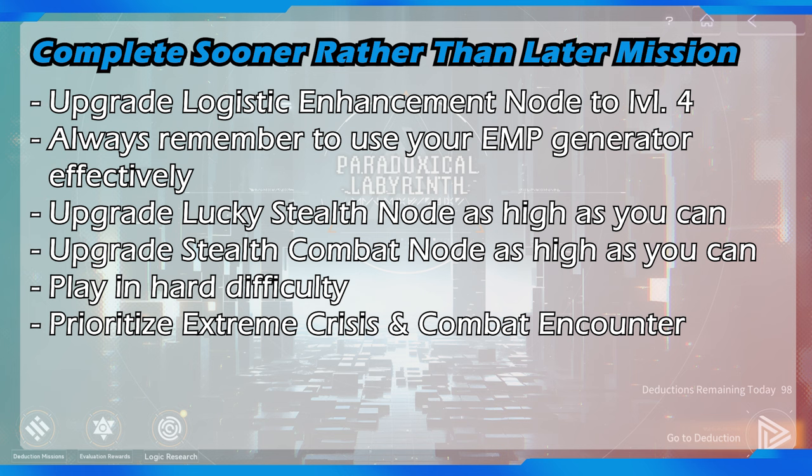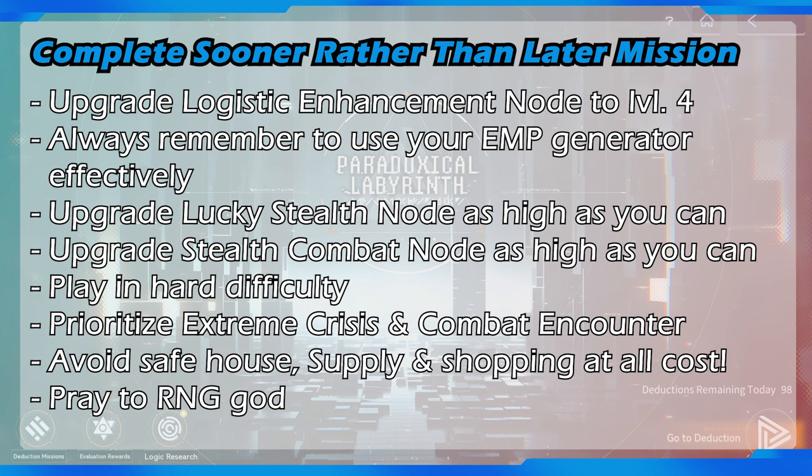Upgrade the lucky stealth node as high as possible, because this node gives a chance to not increase threat value at all — the higher you upgrade it, the higher the chance it affects threat value increment. Also upgrade stealth combat to reduce threat value increment per each encounter, as high as possible. Play in hard difficulty to complete the deduction mission more easily. Always prioritize the extreme crisis encounter when available, combat encounter as second priority, and avoid safe house, better supply, and shopping encounters since those give a large amount of threat value. Only go to better supply if you have no other choice, as it gives the lowest threat value among those three.